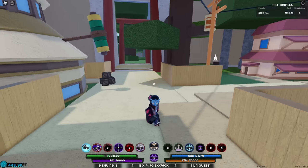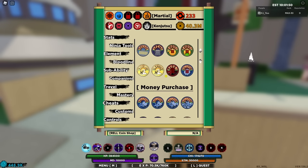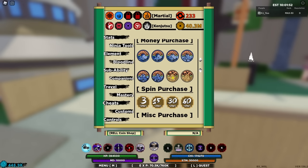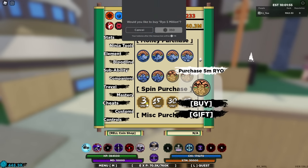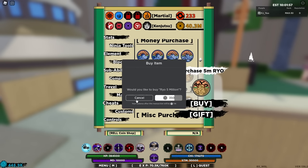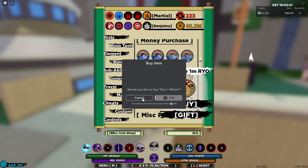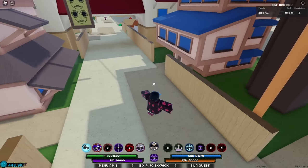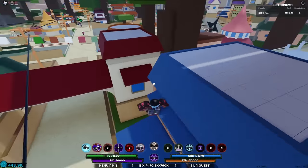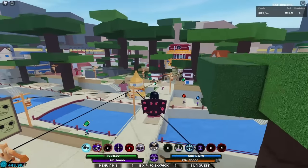Those are some of the best ways to make Rio in Shindo Life. One more thing: if you come to the in-game shop, you can actually buy Rio directly — 5 million for 350 Robux, or 1 million for 100 Robux. However, I highly don't recommend it, because you can easily make that Rio in about 10 minutes of grinding.